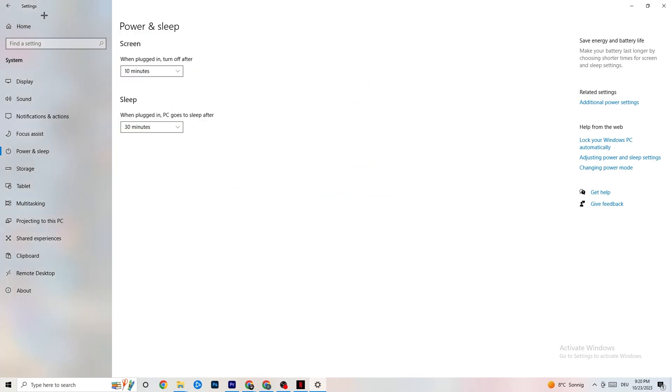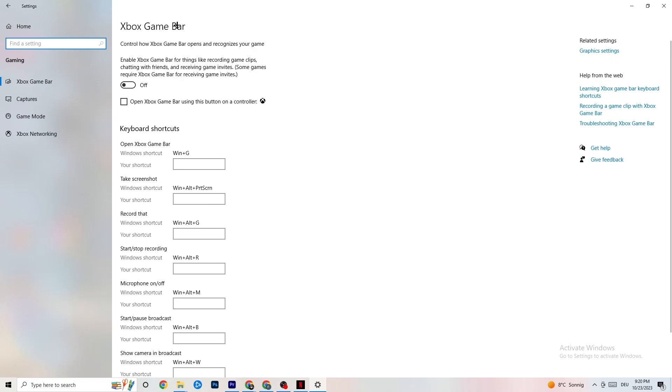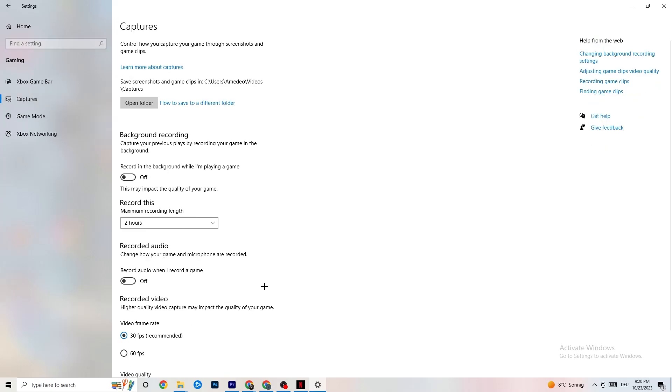Go to the top left corner, hit Settings, go back, and click Gaming. Once in Gaming you'll see Xbox Game Bar. I've turned this off and I want you to turn this off too, because the Xbox Game Bar will drain a lot of performance. If it's running in the background it will cause your game to freeze — especially on low-end PCs it can crash your game or cause FPS drops.